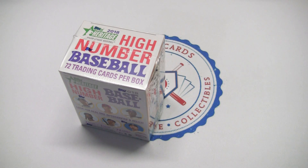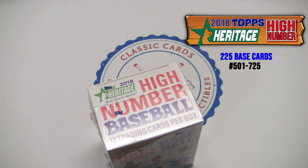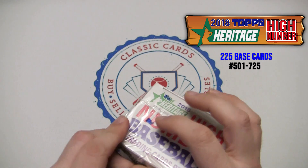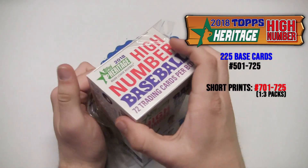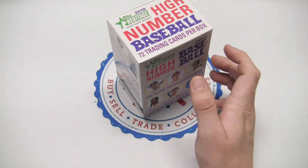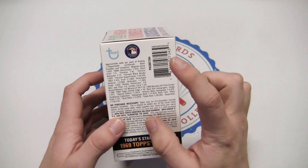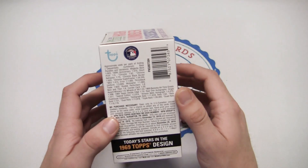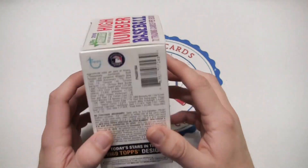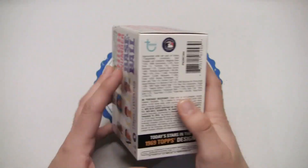That means it covers cards 501 to 725 of the set. Short prints fall one in every three packs, and those are cards 701 to 725 — so the super high numbers are the short prints. There are also action variations, team name color changes, nicknames, traded, throwback uniforms, and errors. The odds of finding a chrome card are 1 in 42 packs, and a refractor is 1 in 73.